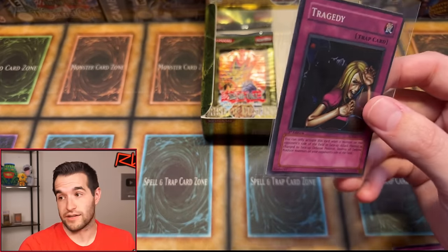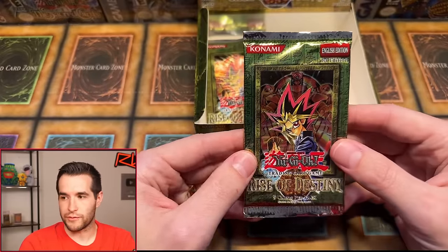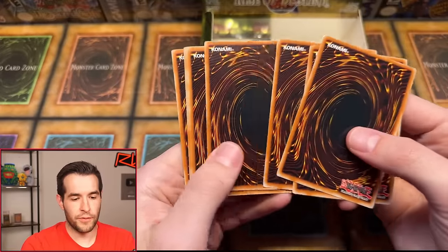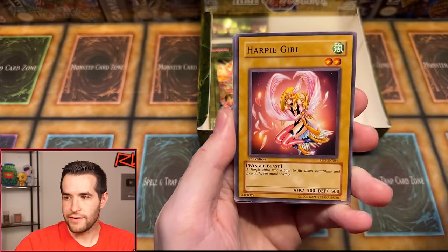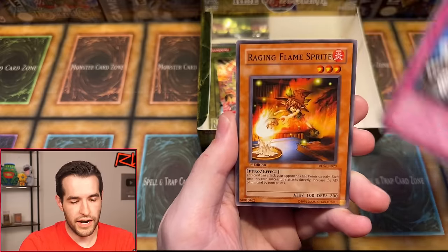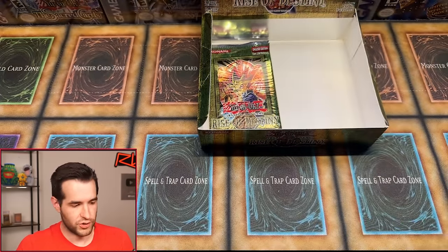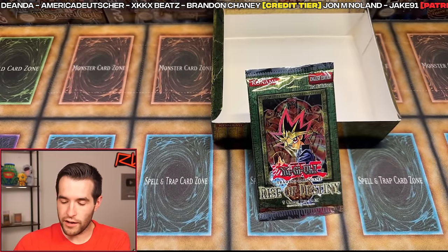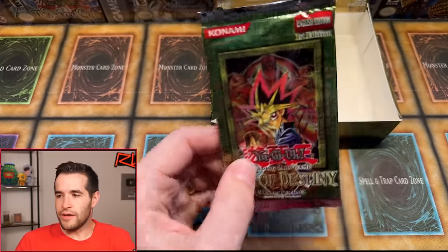This is probably the end of the box. There is still a chance in Rise of Destiny for an ulti, but I'd say it's like less than 1%. Send some luck in the chat, guys. We have Heavy Mech Support Platform, Astral Barrier, Ballista of Rampart Smashing, Mokey Mokey Smackdown, Harpy Girl — uncensored. Homunculus the Alchemic Being, Mine Hackserts, Raging Flame Sprite. And a Machine Duplication — I forgot about this card. That's actually a pretty nice rare. It has had reprints, so it's not super crazy expensive, but a very nice card. No foil unfortunately in that one. Keeping the last pack sealed. We pulled seven foils.